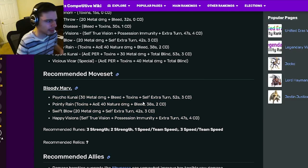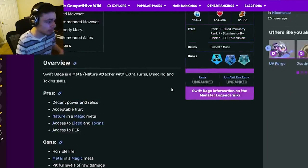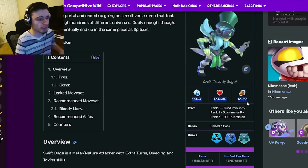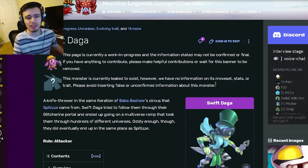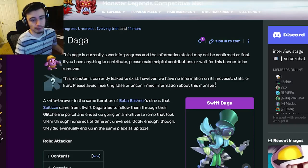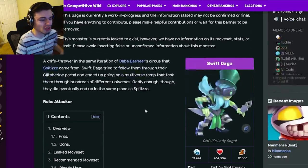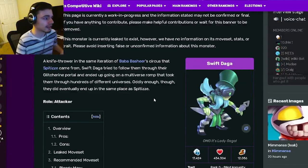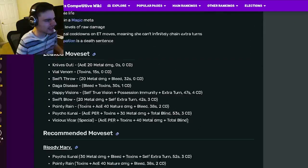She seems pretty decent — she isn't super powerful but she can do quite a bit of damage. Her stats are pretty high since she is a brand new multiversal mythic. Since she is a free legends pass monster, I definitely recommend you go and get her. She's free to play and very easy to get, so definitely go and get Swift Daga. Her design is also really cool.